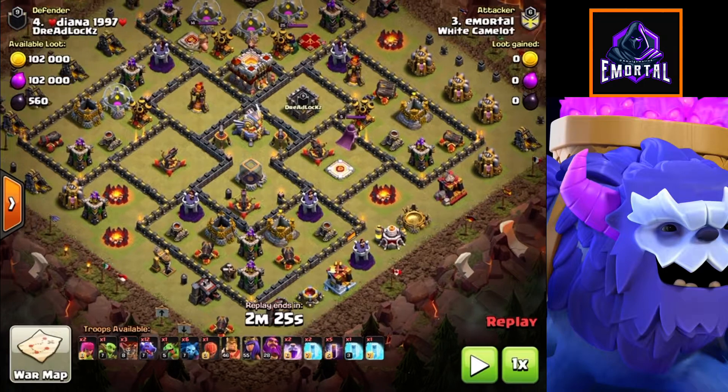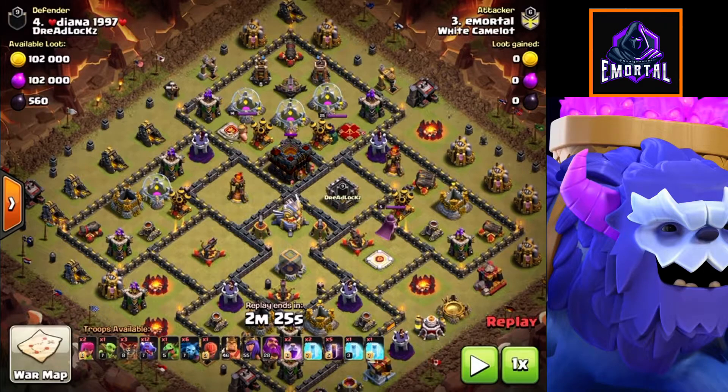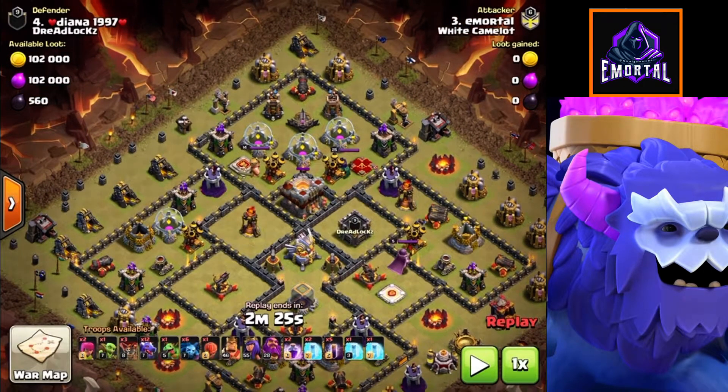Let's quickly take a look at some pointers. Firstly, our town hall is up towards the top of the base, so we will be coming in with our dragons from there to try and create that pathing. So our dragons are going to come in from the top.